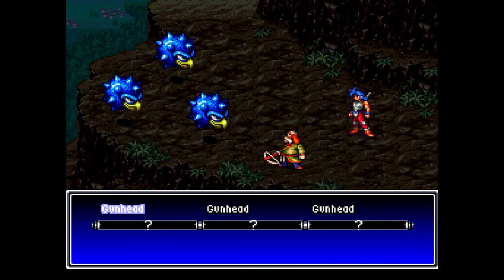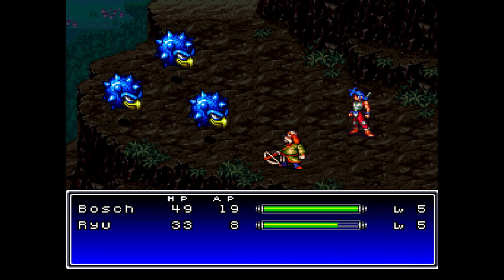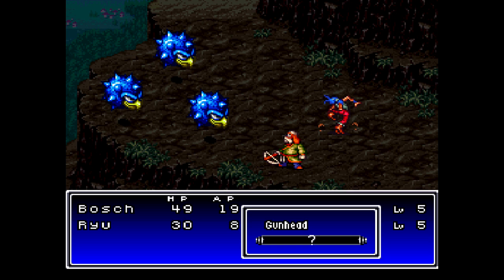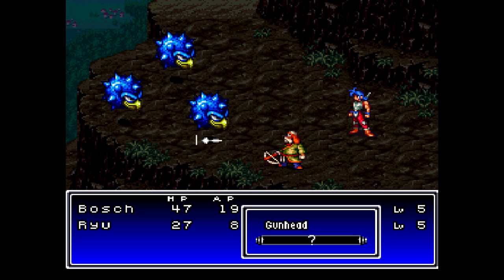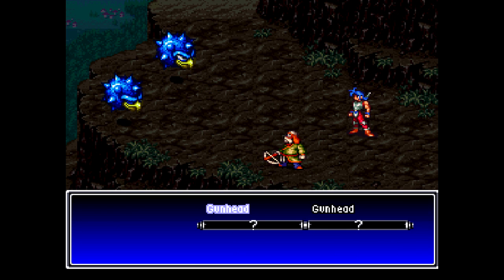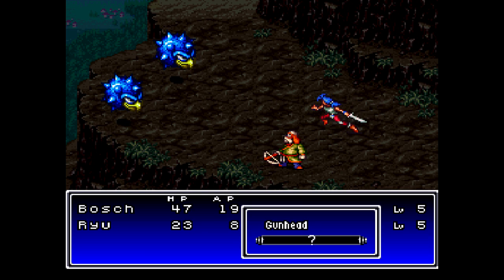Here we have a sort of new enemy — Gunhead! I think these are different from the ones we fought earlier in the game. Let me see how much HP these guys have. Gunhead has 21, so Ryu might not quite be able to finish them off — he's just barely not able to kill them. We're going to need Bosh to pitch in and finish them off. Let's have both go after the Gunhead in case someone misses — you never know, it could happen.